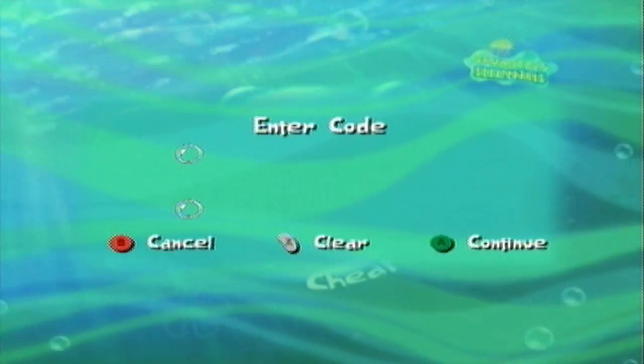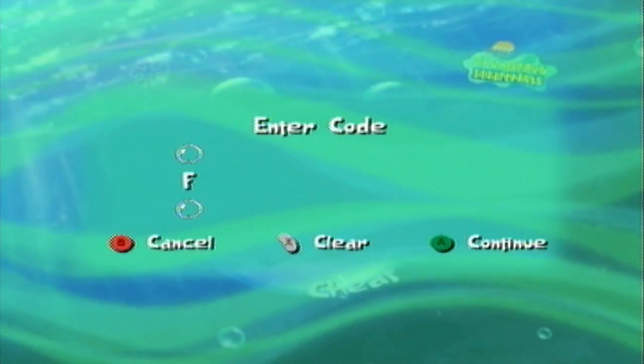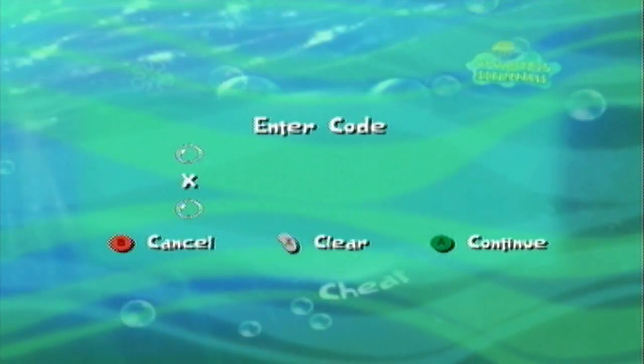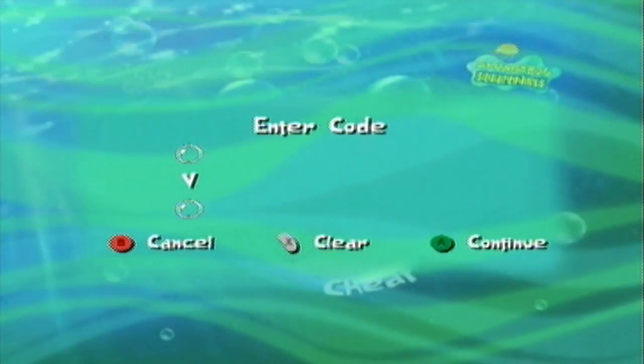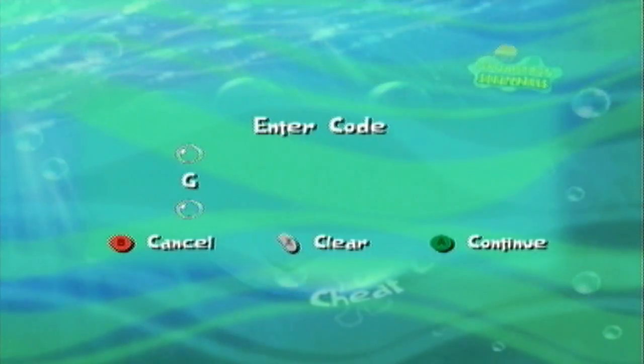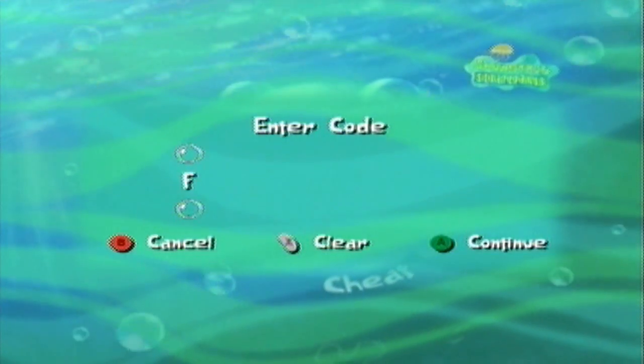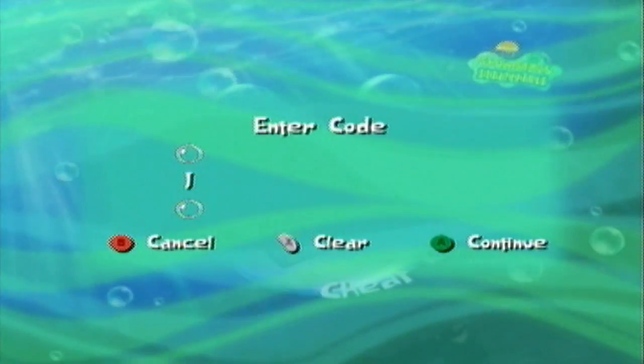I should probably show you guys how typing these cheats works, because sometimes it can be annoying. Basically, you don't have a keyboard or anything - you just have to scroll through these letters. Not really a roulette since that would be random, but you just pick the letter you want.